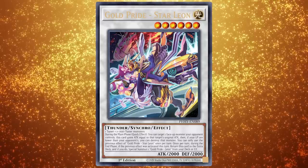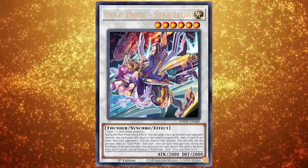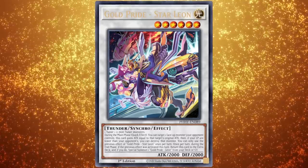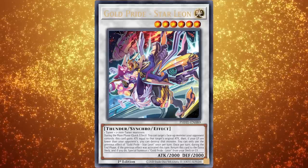Star Leon is really cool and pretty versatile. When summoning it on your turn, you're probably just trying to do a ton of damage by giving it a bunch of attack points using its own effect or Captain Carry's. But on the opponent's turn, it's more of an interruption effect that then floats into a combo resetter by summoning Leon during the end phase.